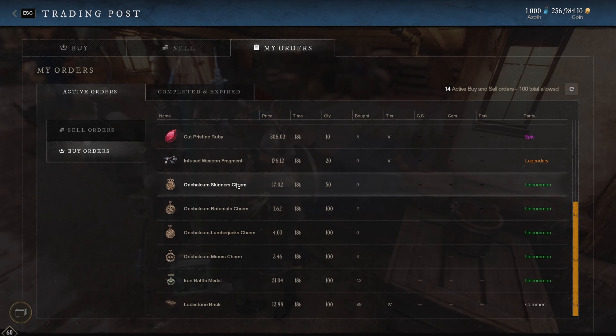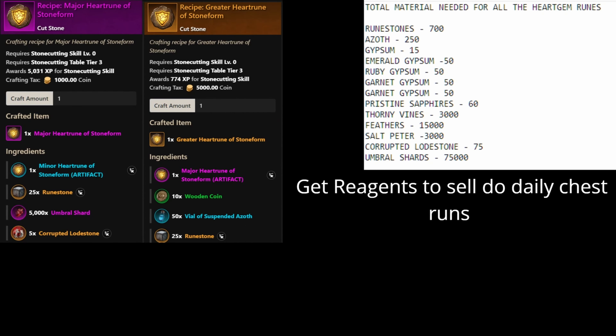I want to show you this slideshow I created for you guys that goes over all the materials you'll need for the Heart Gem Runes. For just one of them you're going to need 25 runestones. For all the Heart Gem Runes combined you're going to need 700 runestones, 250 azoth, 15 gypsum, 50 emeralds, 50 rubies, and 50 garnets.